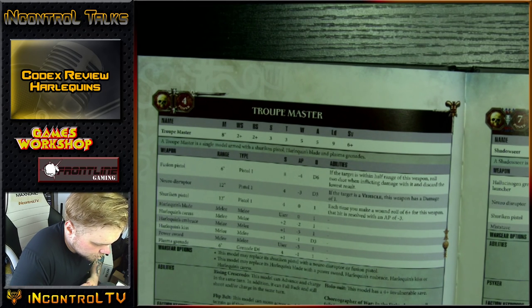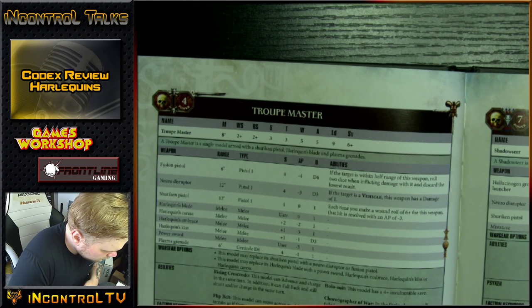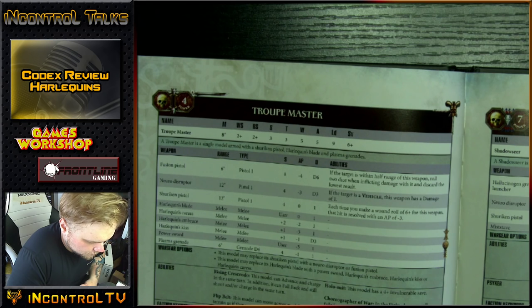Then there's the Shadow Seer — a little bit different stat line. Movement 8, Weapon Skill 2, Ballistic Skill 2, Strength 3, Toughness 3, Wounds 5, Attacks 3, Leadership 9, Save 7+. The Shadow Seer has a Hallucinogen Grenade Launcher: Assault 1, 18 inches. If the unit is hit by this weapon, roll 2D6 — if the result equals or exceeds the target unit's Leadership, it suffers D3 mortal wounds.